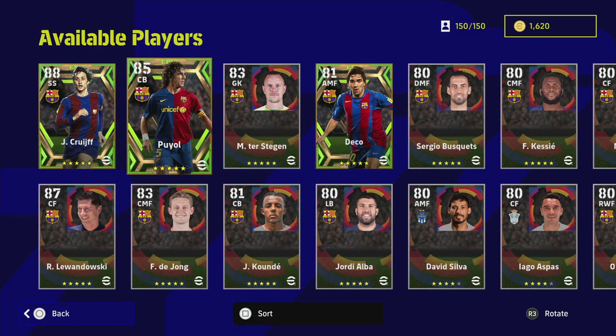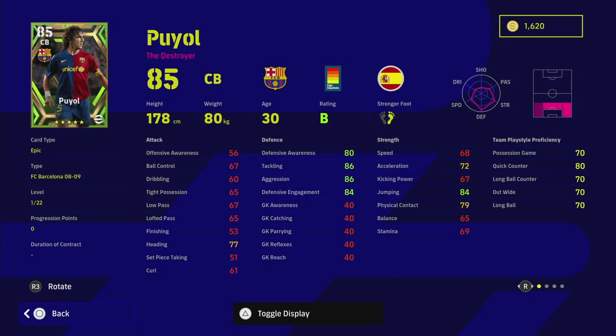As usual with these star players, 39 levels to train up is huge. Next up we have Puyol, the destroyer. He's set to quick counter for his team play style proficiency, and he is from the 08/09 Barcelona season — prime Puyol. He's an absolute monster. He's got captaincy, fighting spirit, blocker, interception, man marking, and slide tackle — everything you could possibly need.